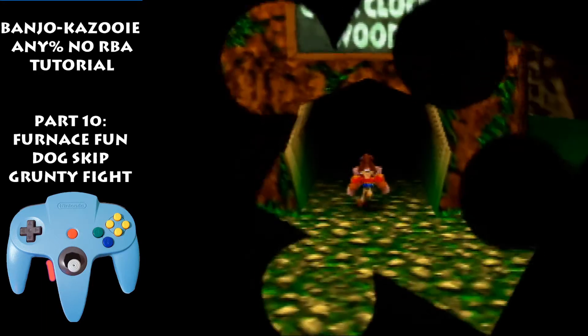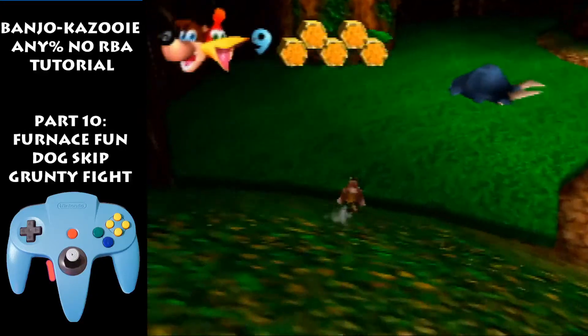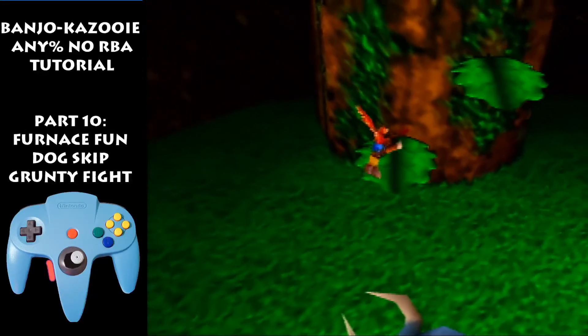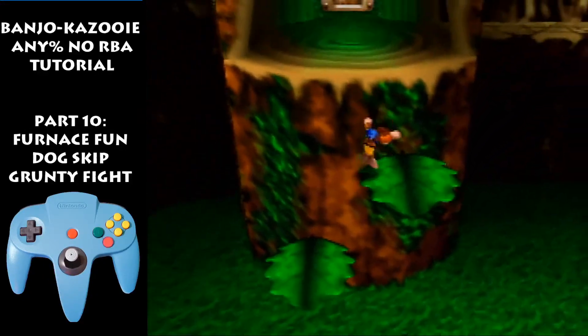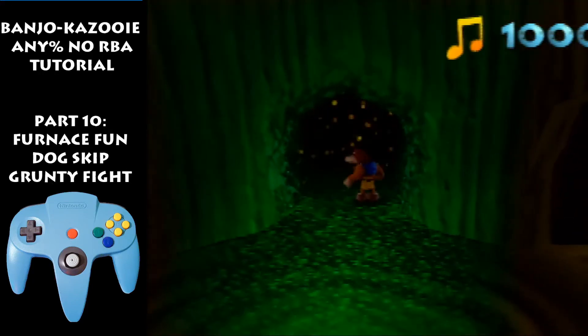Do a big jump just right of down. Change the camera, zoom out, turn the camera once, peck, backflip up, hold Z, spam A to backflip again. Press A right when Banjo's speed touches the ground, jump up, roll, flutter, roll.